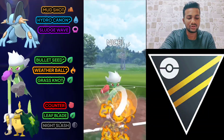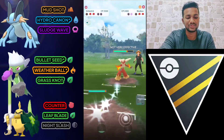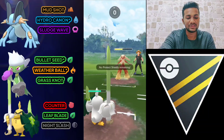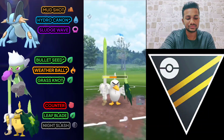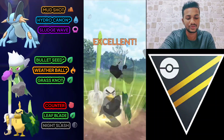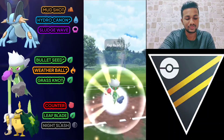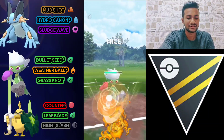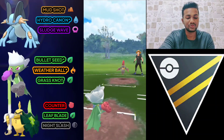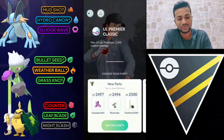I think he has Escavalier or Scizor. He switches to Blaziken again — let's do Weather Ball, though it doesn't deal much damage. He switches back to Blaziken immediately. Let's do Night Slash — I get an attack boost. Let's use Weather Ball. One Weather Ball is enough for Blaziken — not super effective but it drains the health. The opponent just ran away even though he had a chance to win.